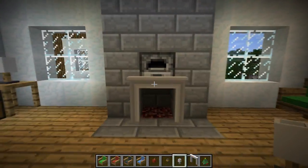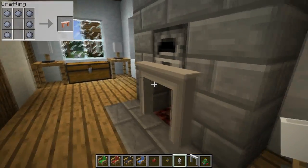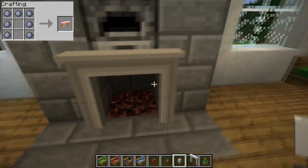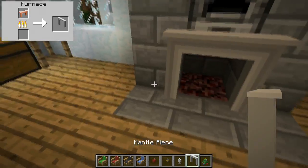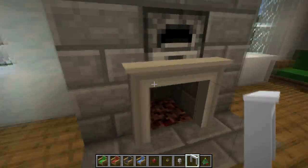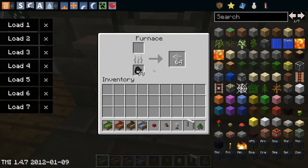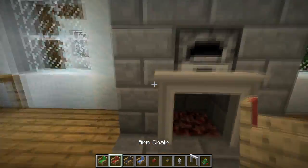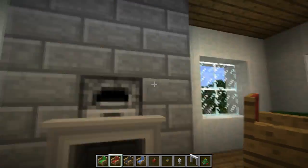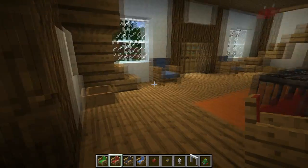Actually, I missed one thing before going to the next floor, which is this fireplace. It's a nice alternative to the iron bars you'd normally use to make a fireplace. It would be nice if you could put something on top of it, but it occupies more than one block so it would just be floating. But anyway, that's a fireplace.